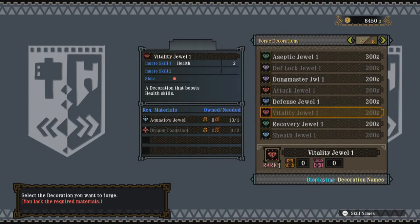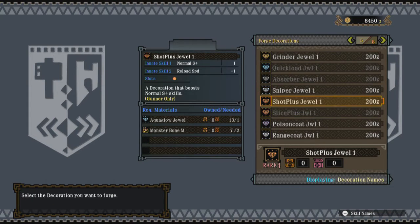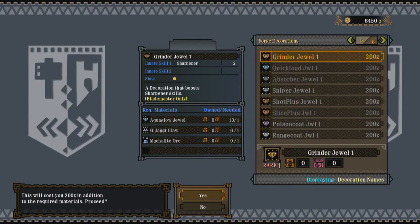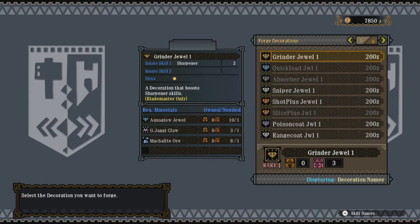These work just like the skill points in your armor sets. So if you look at them, you saw the little skills that you got and you saw how many points each piece of armor gives you. This is what I'm going to make right here — you need Great Jackie Claws, you need Macalite Ore, and you need five of these jewels. So there's one, two, three, four, and five.